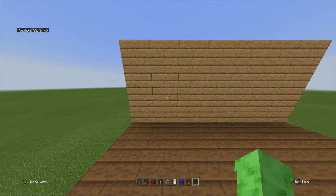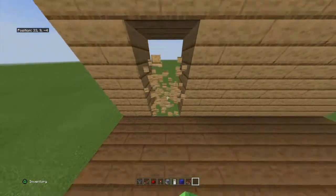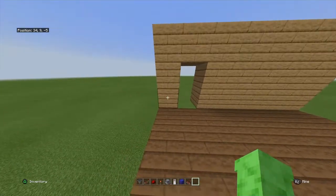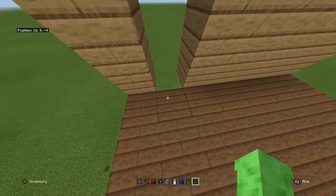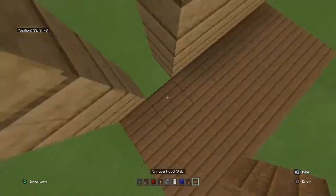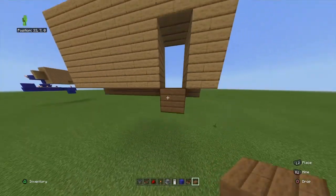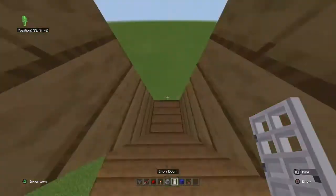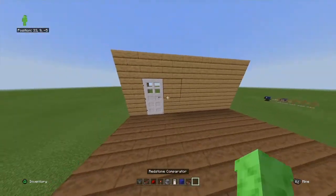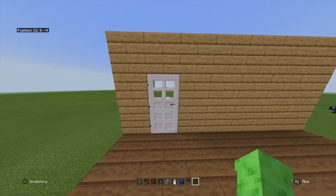The first part of your build is the keycard reading system. You need to first of all make a place for your door to go. Break two blocks down there, one block away to the right from the edge of your wall. Then make sure you have some floor — this cannot be a slab though, as you will need to put a redstone torch beneath it to activate the door. Then come and place your door in there, and that is going to be the door that is activated by your keycard reader.